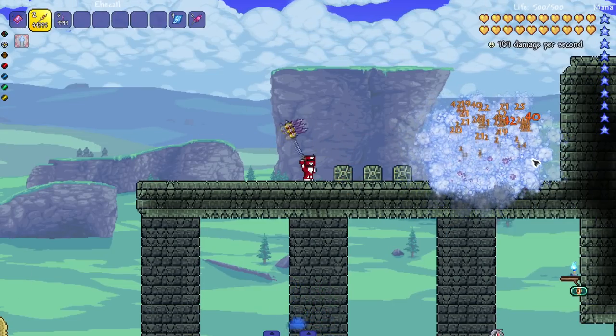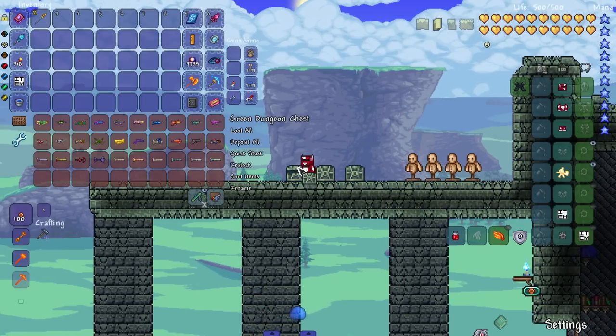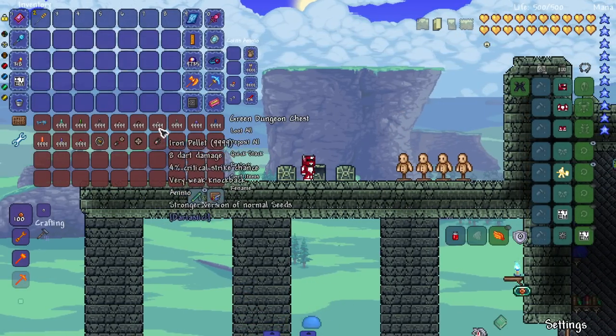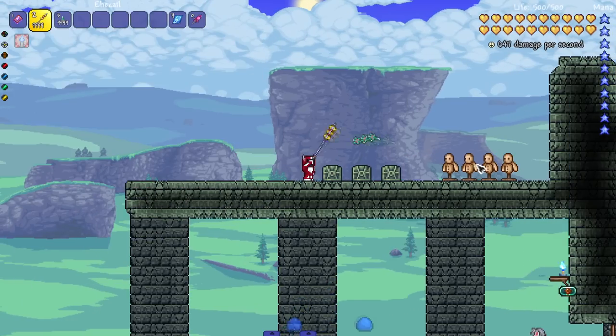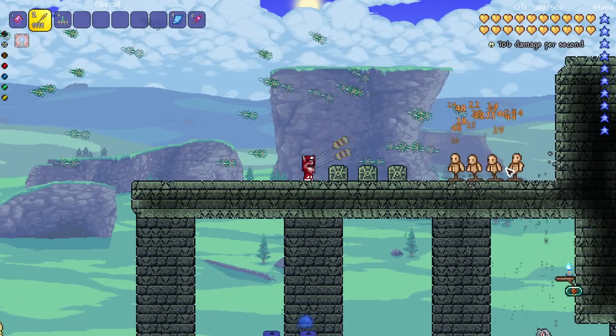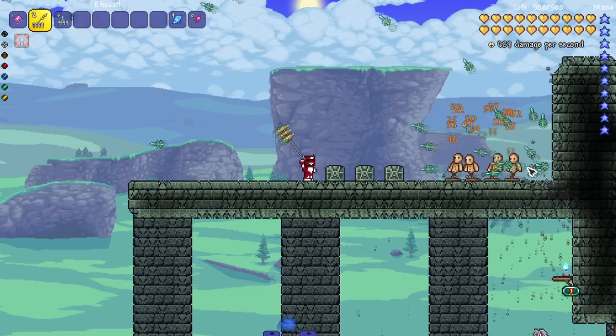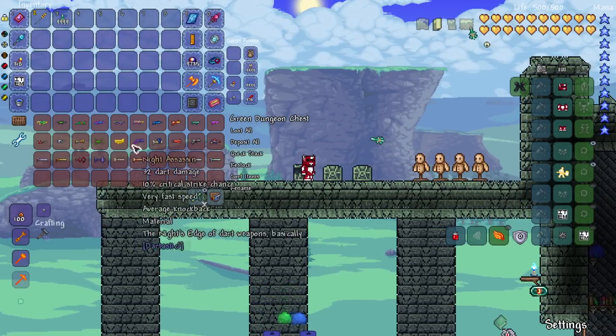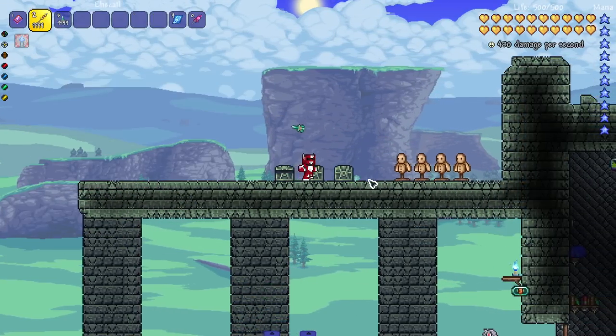I didn't test this before — do these mods share darts? Can I use Darttastic darts with Polarities weapons? Let's see — looks like I can! So if you're trying to do a dart playthrough, combine Polarities — which is a great content mod — with Darttastic, and you have a lot more variation: the atlatls, all these darts, tons of variation in weaponry.